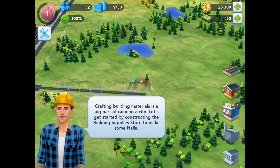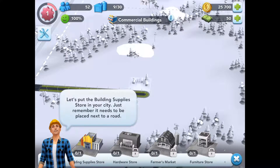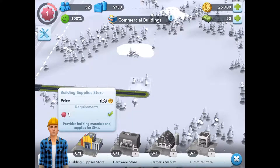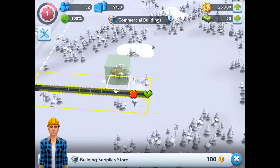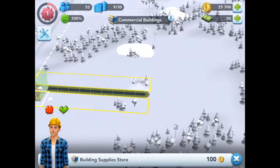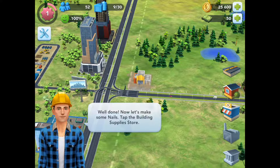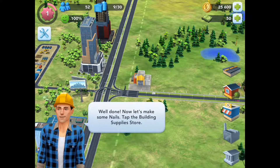Crafting building materials is a big part of running the city. Let's get started by constructing the building supply store to make some nails. That's my favorite. Let's put it at the end, right there. Well done. Now let's make some nails.